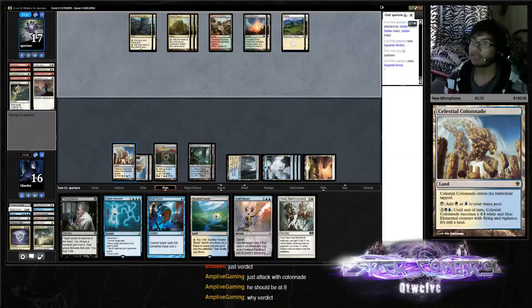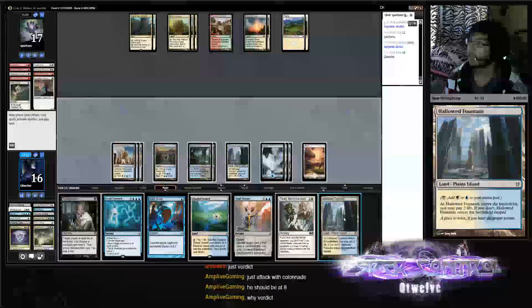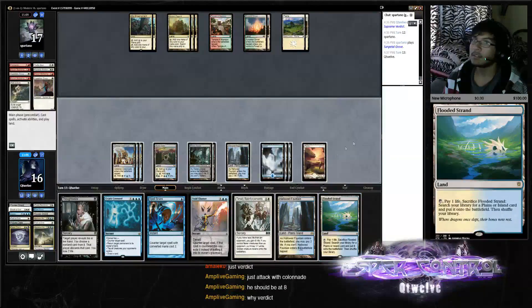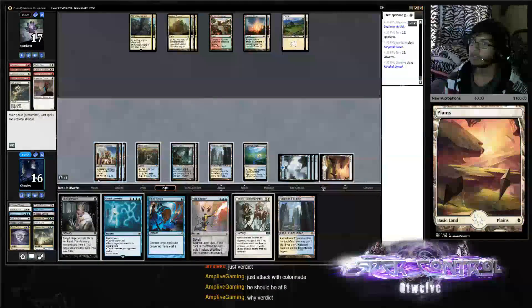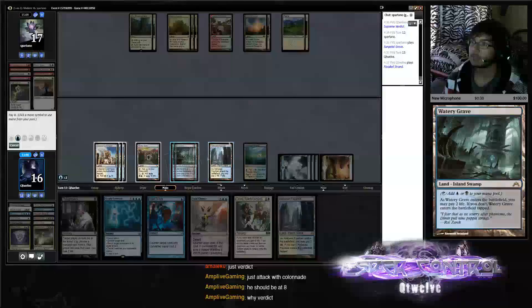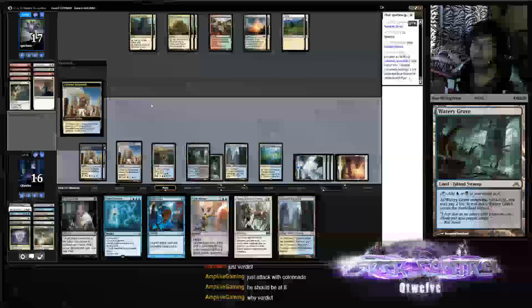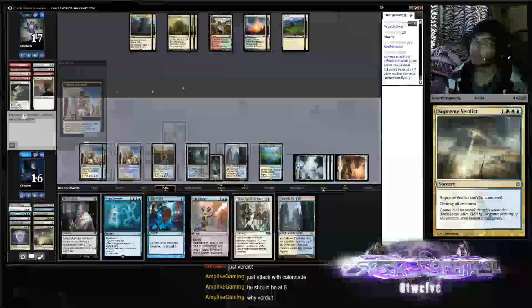The reason I don't like activating Colonnade so early is because even if they have zero cards in hand, they'd still be holding like Path and stuff like last game. I just like taking things slower and easier. Like here when they have zero cards in hand, we can Colonnade for sure. Yeah, pathing there was my bad — I forgot about the Supreme Verdict in my hand.